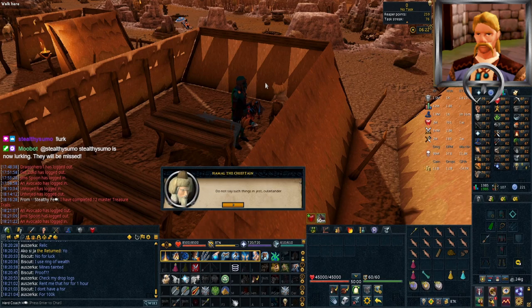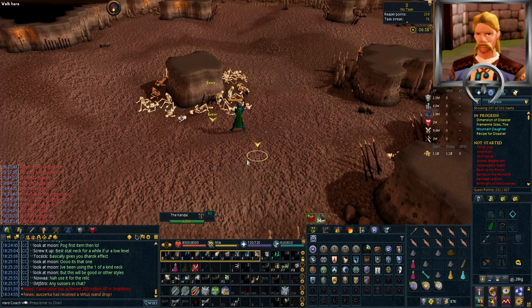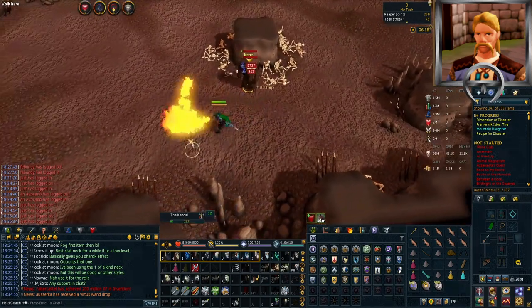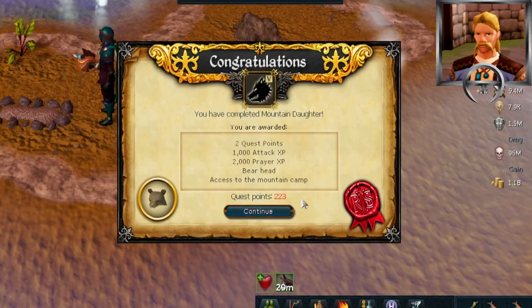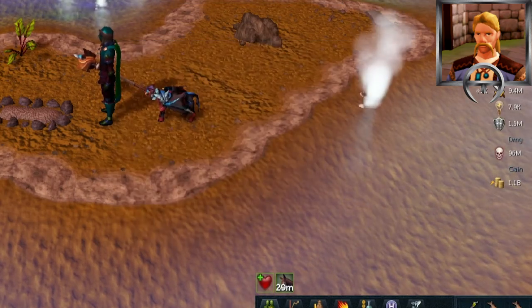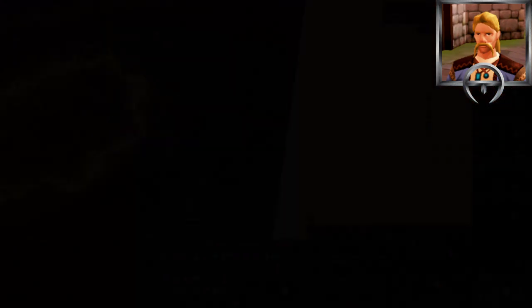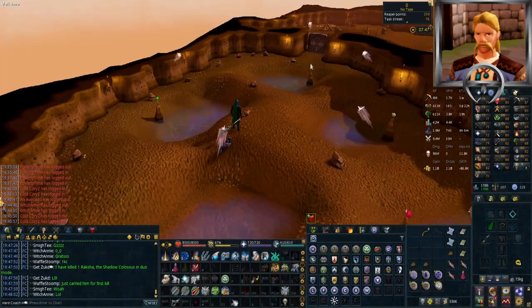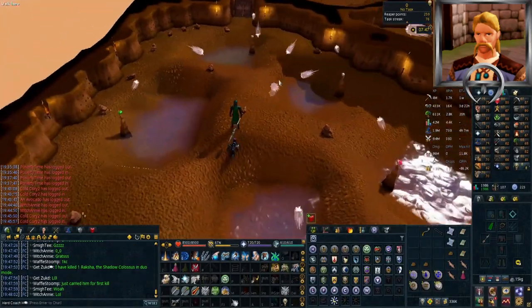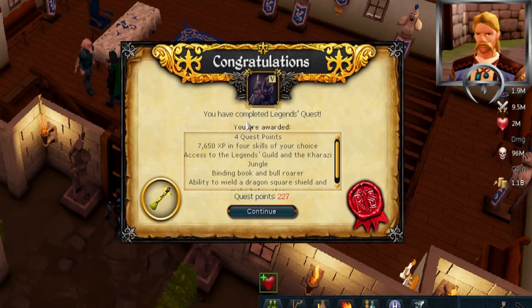Then it was back to questing and we went for Mountain Daughter, which unlocks one of the easiest bosses in the Dominion Tower - the Kendal. That was also the last quest we need to unlock the 20 bosses to gain access to the Dominion Tower. But I want to see if we're going to get our hands on a slightly more powerful weapon before we go start work on that 400 kill count. I thought it would be nice to finish up our last goal of 225 quest points with the Legends Quest. While this quest isn't as epic as it once was it still took us a while to complete - worth it for the Legends Cape, which gives us an easy teleport to a fairy ring and is our best cape in melee and ranged at the moment.